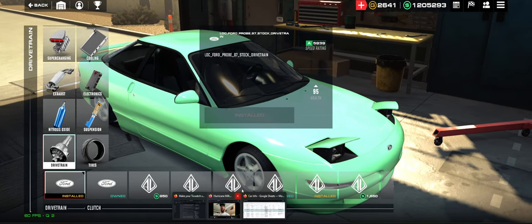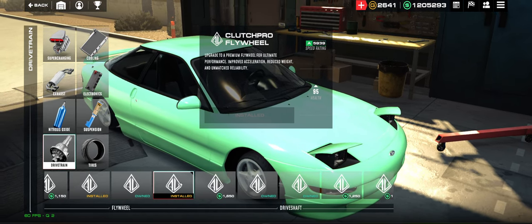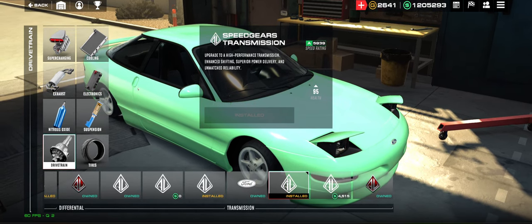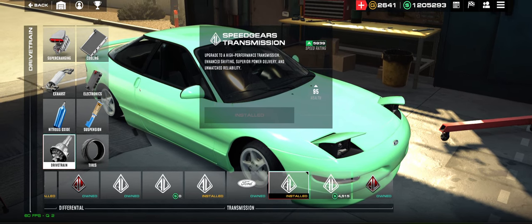For the Drivetrain: you want the Works Multidisc Race Clutch, the Clutch Pro Flywheel, the Axle Pro Driveshaft, the Mekin Spool Differential, and the Minus 30 Pounds Transmission — the Speed Gear's Transmission.